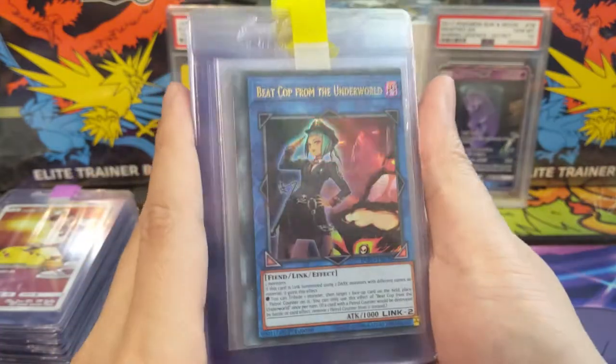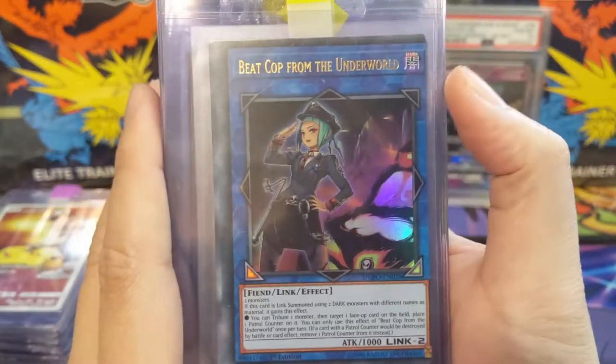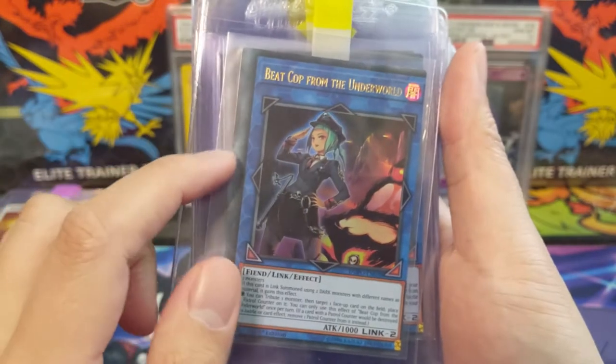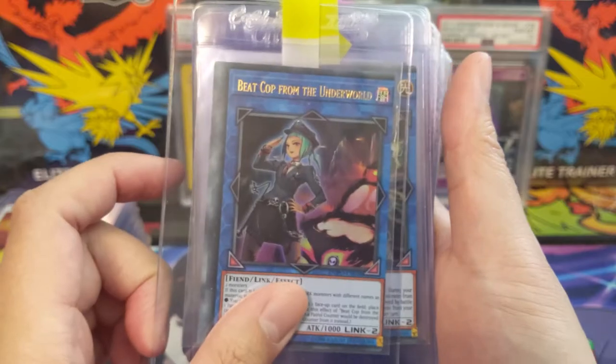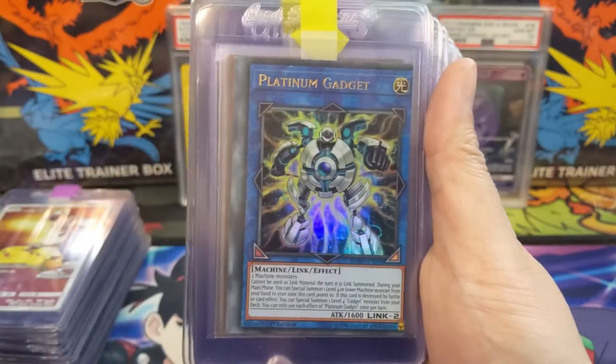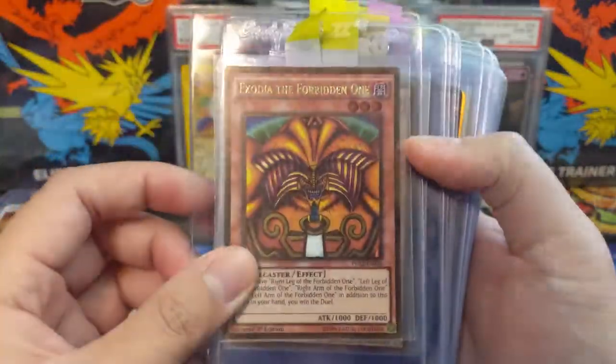This is from Duel Power — I did open a good amount of Duel Power. Look how miscut that is — it's into beyond the border. I thought it'd be cool if you could see the next card. We also have Bete Caught from the Underworld as well as Platinum Gadgets — very miscut cards. I thought it'd be cool to have a set of Exodia in PSA.